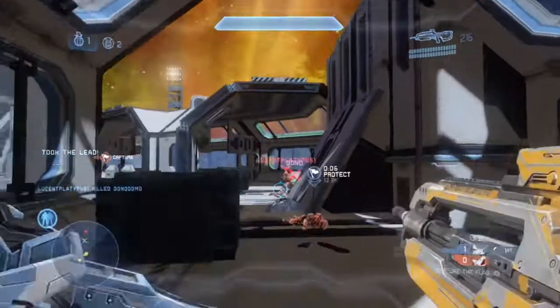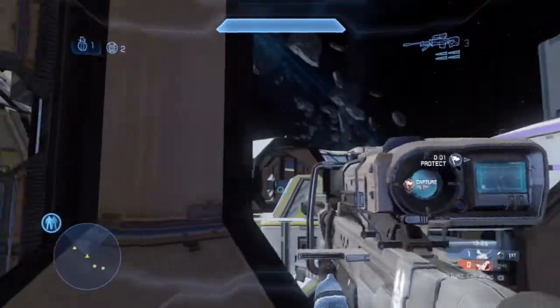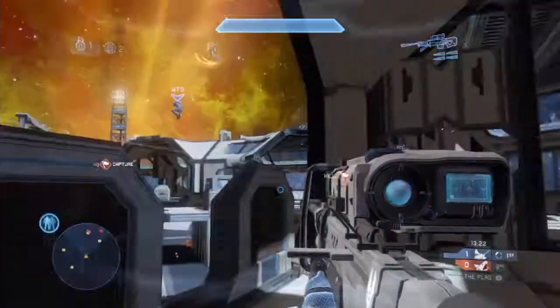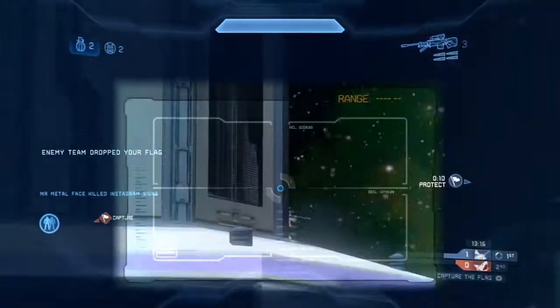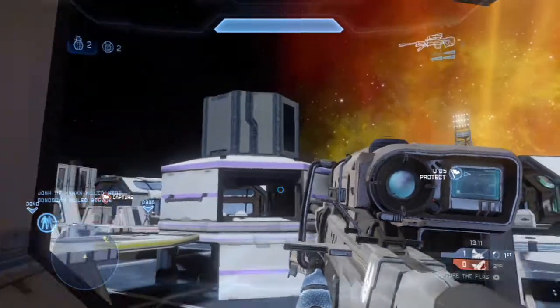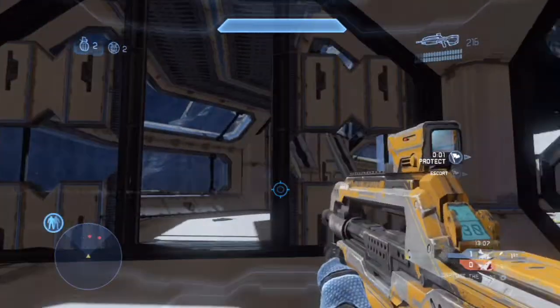The only reason you should go through the middle is if you're camping up top with a sniper rifle — a lot of people can do that because you get a lot of cover up there. Or if you're going for the overshield which spawns in the middle — if you're timing it you have nothing to worry about, you can just pop in and run away with it or challenge anyone. Or if you're trying to get the flag fast, through the middle is the best way.